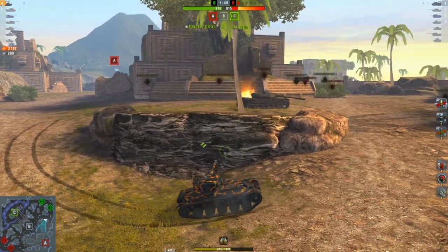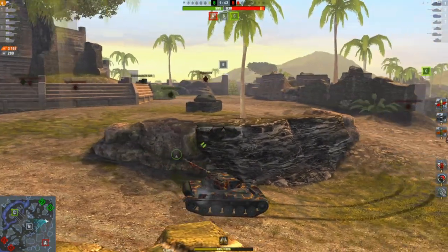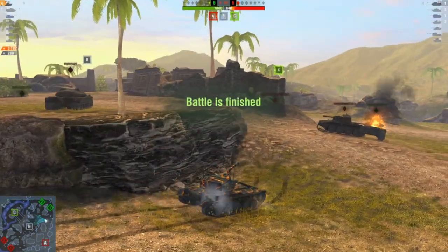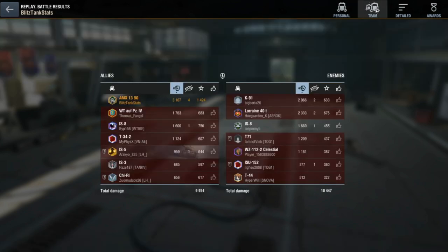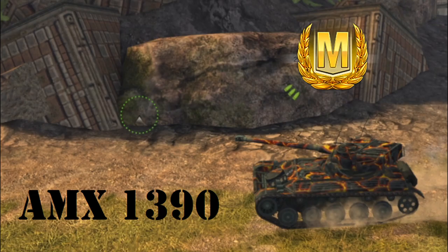I'm just going to stay here now. I'll let this clock tick up. Not long to go. Another 10 seconds. He must have gone the other way. We did what we wanted - got a win! Oh, we got an M as well, wow! 3,167 damage, 4 kills. Well, it turned out well. 20 hits out of 20, 18 pens. Excellent, great game! Only expecting an M. That's another one for the locker. Don't forget to subscribe if you're enjoying this channel. Thanks for joining us.